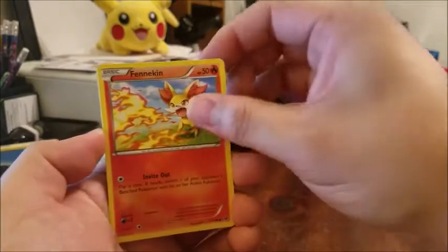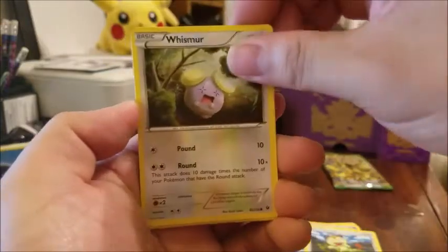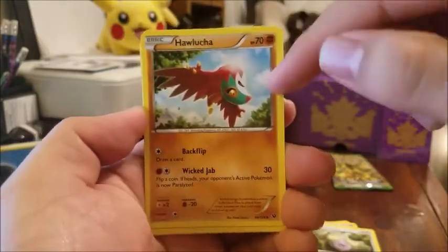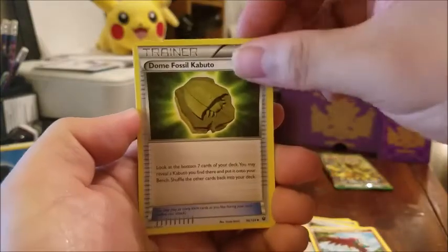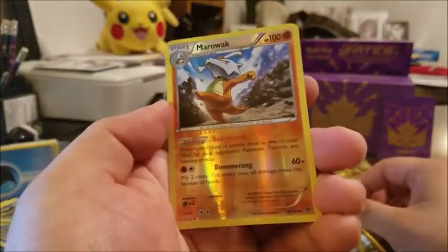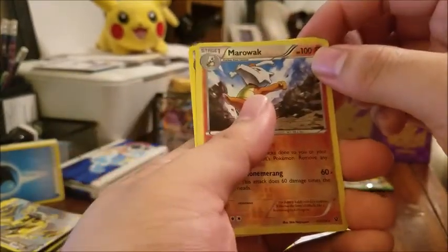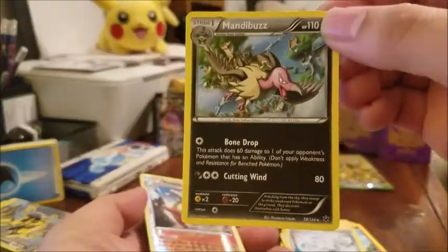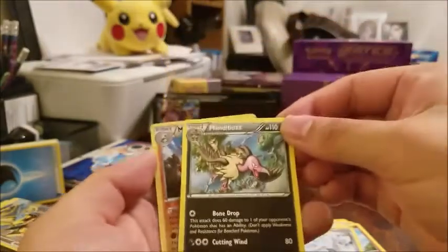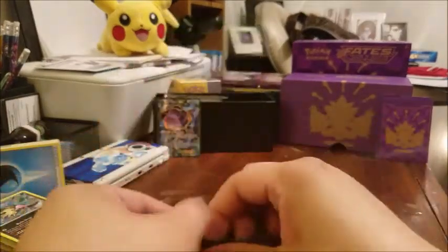Give me something good out of this one! We've got Fennekin, Gothita, Binacle, Meow, Whismur, Hawlucha — different artwork, doing his backflip, very cool — Dome Fossil Kabuto, Altaria Spirit Link, a reverse holo Marowak which is a rare reverse holo — so we're getting two rares in this one — and the next card is a Mandibuzz non-holo, but very cool. Always had a weird feeling about that guy — kind of scary looking.